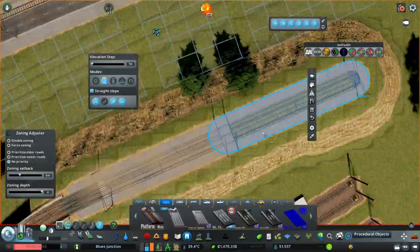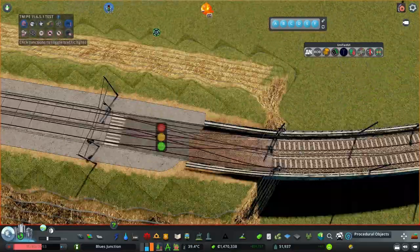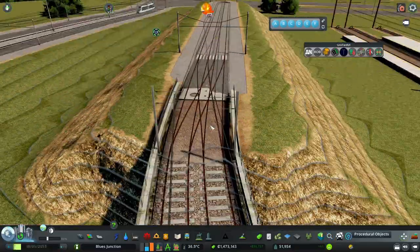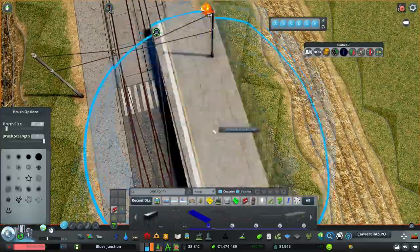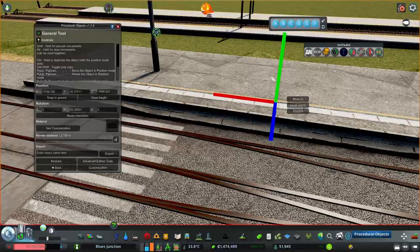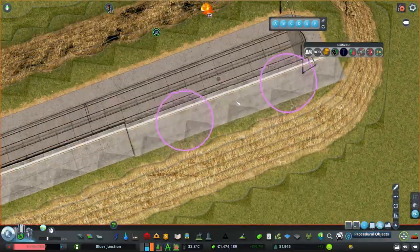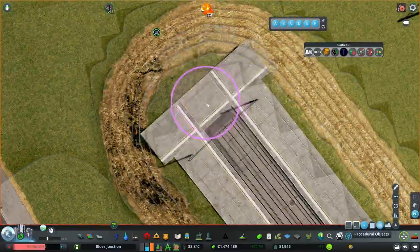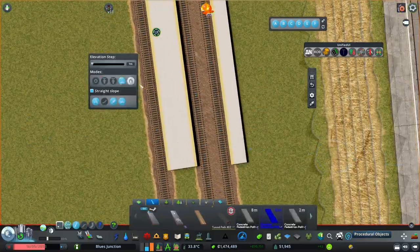One platform at the main station is used exclusively for transferring to the train, and two for normal usage. This station will only have one or two tram platforms, because this is basically just going to be a massive terminus with two bay platforms.